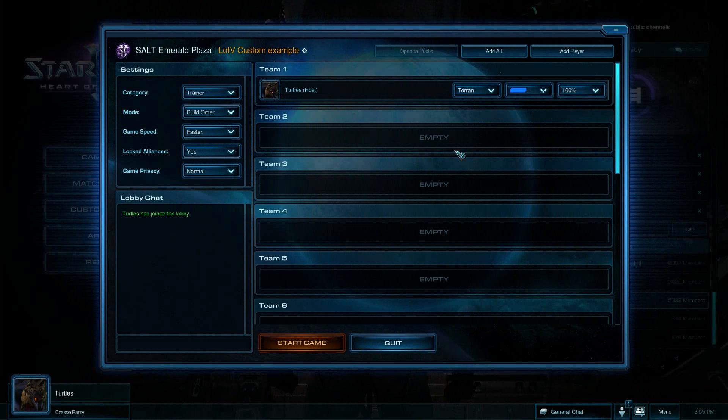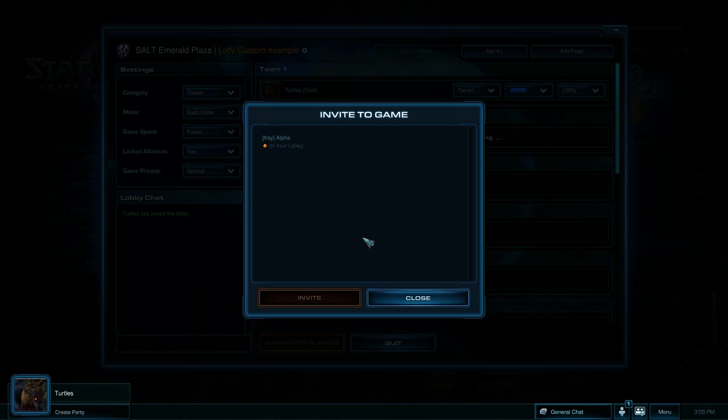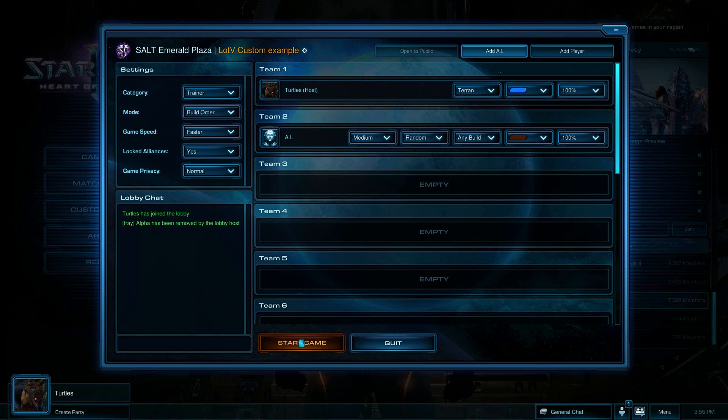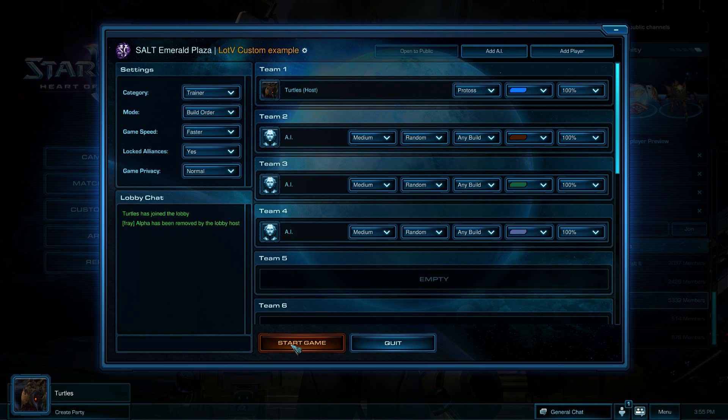Once you're in the lobby, you can invite your friends, or just add AIs. Choose what race you want, and away you go.